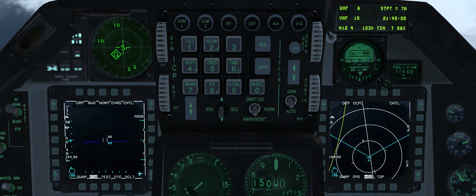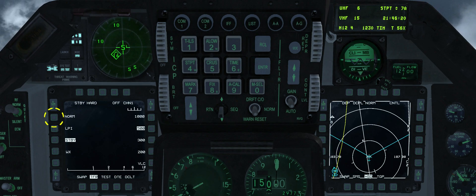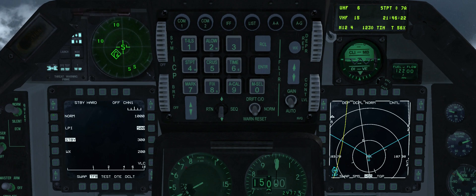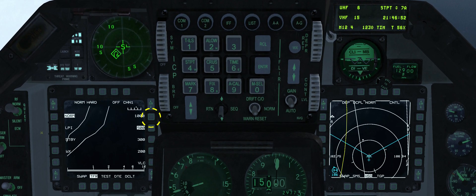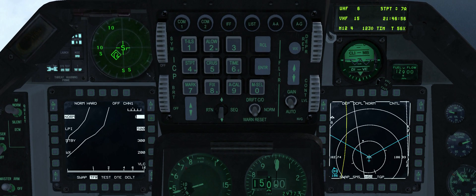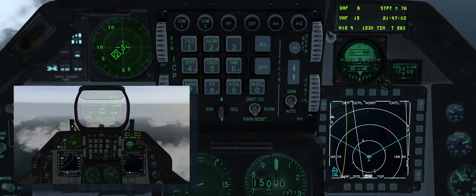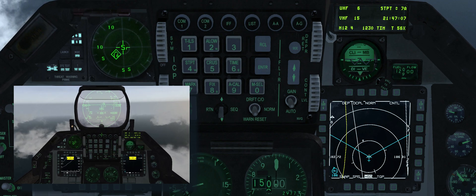To select T4 on the left MFD press OSB 14 and OSB 17. Select normal mode with OSB 20. To set SCP at 1,000 feet press OSB 6. Note that because airspeed is below the 360-knot minimum operating speed, the airspeed scale is flashing, LIMIT is displayed on the HUD, and a yellow flashing T4 limits box is displayed on the T4 MFD page.